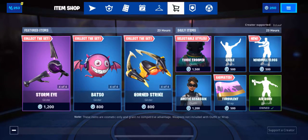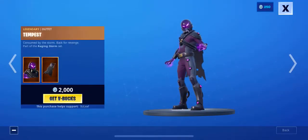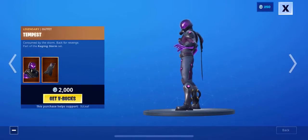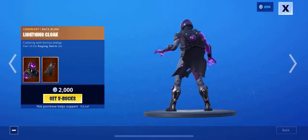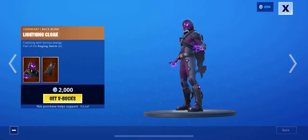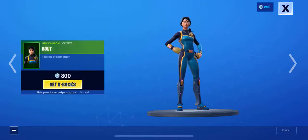Hello everyone, I want to go ahead and show you the Fortnite item shop. Over here we have the legendary outfit Tempest — this is a super cool skin right here. If you like the effort put into doing this, can you go ahead and give it a thumbs up and make sure to subscribe? Here's the back bling — that's pretty cool. All right, let's go ahead and go to the next.